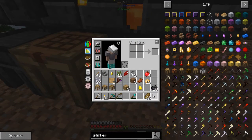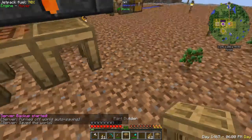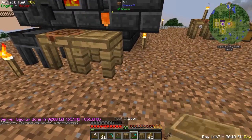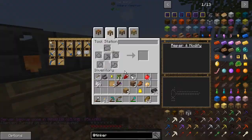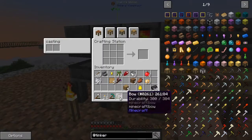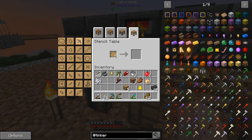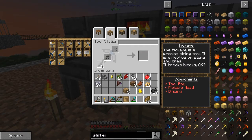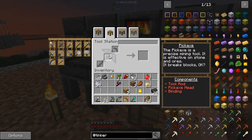We can get to all of these from up at the top. Now we need to get some patterns — let's go into our stencil table and put these patterns in here. We definitely need a pickaxe head, so let's get one of those. To make a pick, you've got to have a tool rod, a pickaxe head, and some kind of binding. What I think I want to do is go kind of cheap on this, because this one is definitely not going to be the one we end up with permanently. But the really cool thing is that we can upgrade this thing.